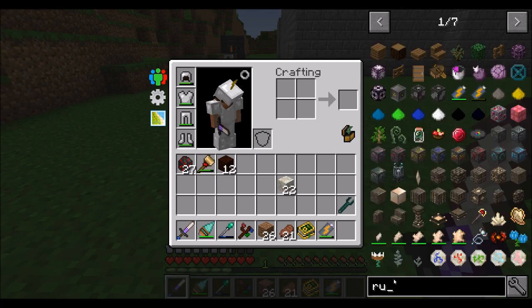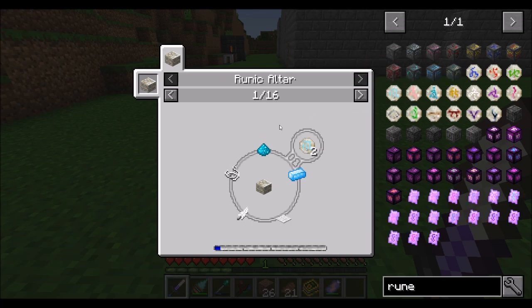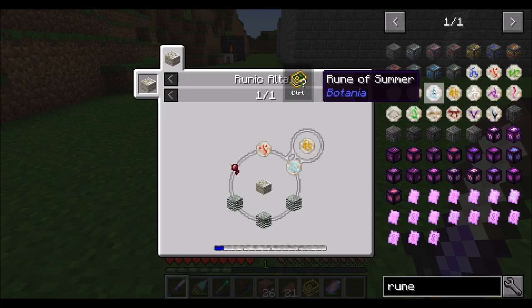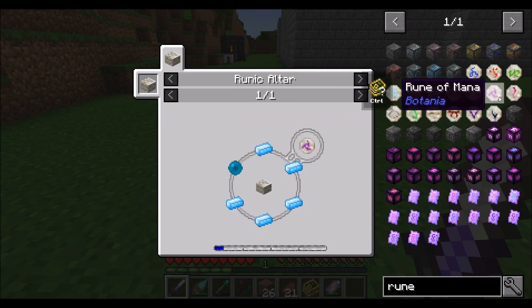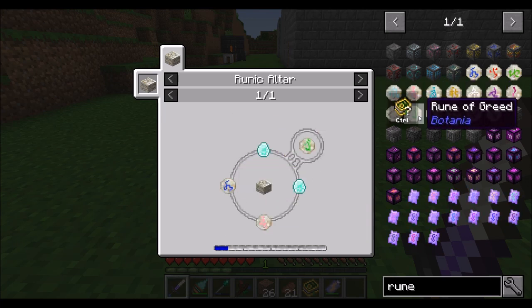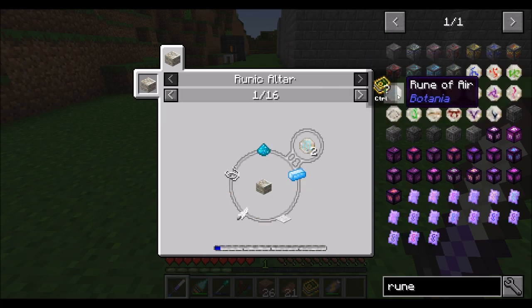That's basically all you have to do to get the runic altar going. Now if you want to make runes, it's pretty straightforward. We needed a rune of air, right? There are three tiers of runes: the first four are water, fire, earth, and air. Tier two is a combination of any two tier one runes — so water and earth, fire and air, earth and air, etc. Then there's the rune of mana, which doesn't really fit into a tier. And then the top tier — tier three runes — which are one tier two rune, one tier one rune, and two mana diamonds. We only need a tier one rune for now, so that's cool.